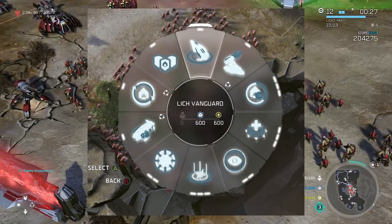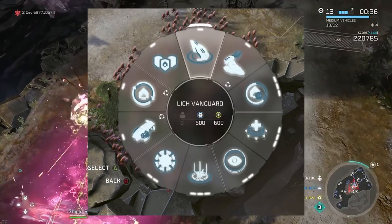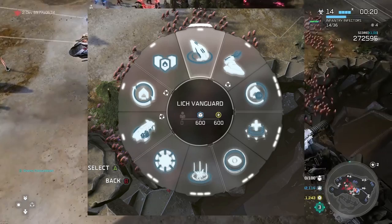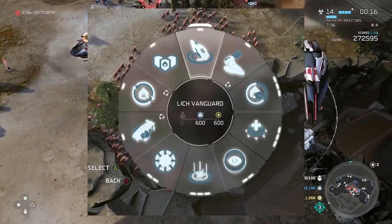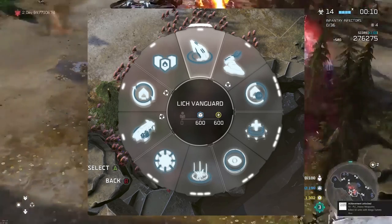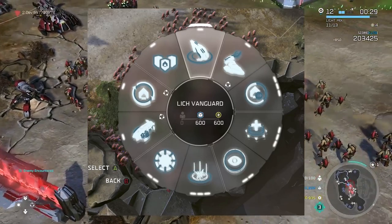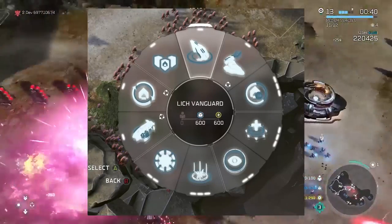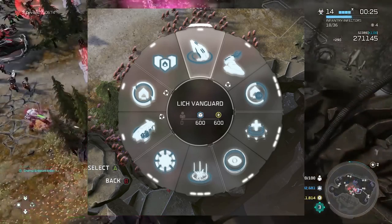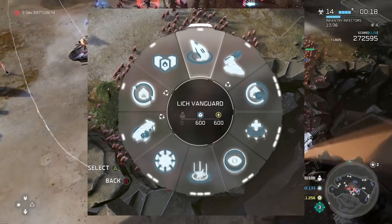Moving on to the leader power wheel for the unknown leader — leader power number one is that mega turret, very exciting. Leader power number two I can't make out but it upgrades to three tiers. We do have a sort of healing aura, maybe similar to Bulwark from Atriox. Leader power number four is some kind of vision-inducing power giving more sight range. Leader power number five looks like an eradication beam, maybe a hunter's brand type thing, upgradable to three tiers. Leader power number six seems to be some form of fortifications, and number seven seems to be that garrison wraith tank.